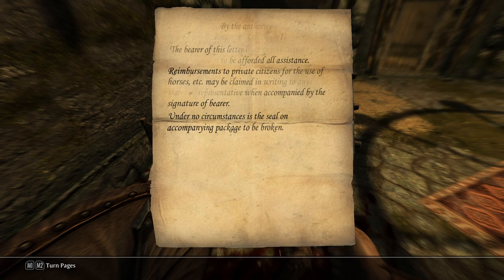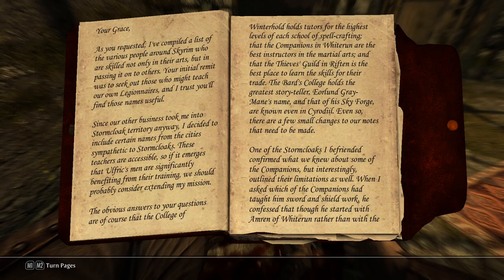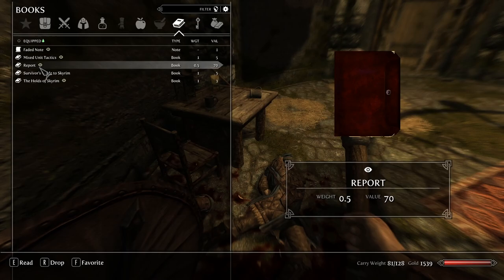By the authority of the Emperor — the bearer of this letter to be afforded all assistance, free horses provided for the use of horses, may be claimed when accompanied by the signature of the bearer. Under no circumstances shall the seal on this accompanying package be broken. And then there's a report — that's a bit much to read. I'll read that on my own time.